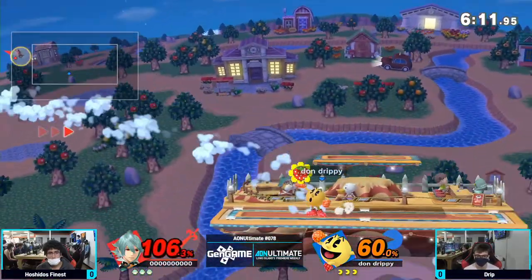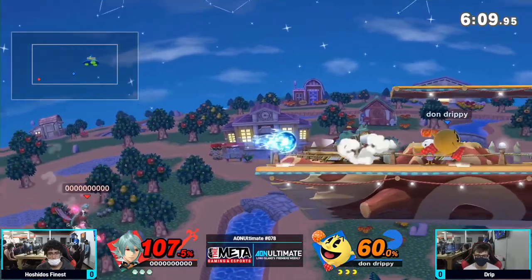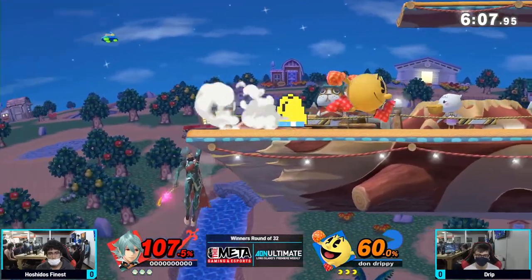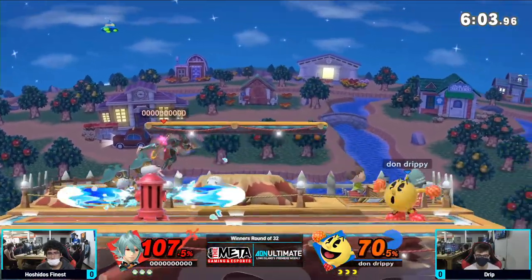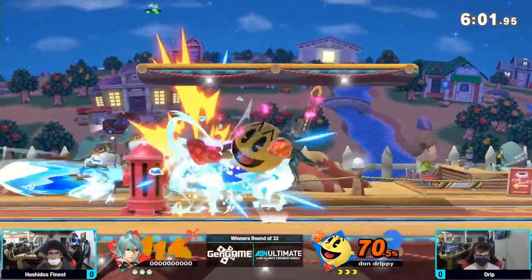The Hydrant just saving Pac-Man's life there! Going to get a follow-up combo off of it, catches the landing with a forward smash. Not going to be enough to kill yet. Has the bell on the trap — down throw. Good patience from Beans, just wasting away the bell.